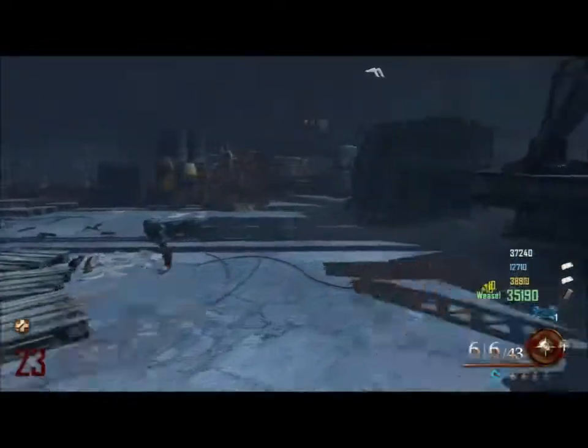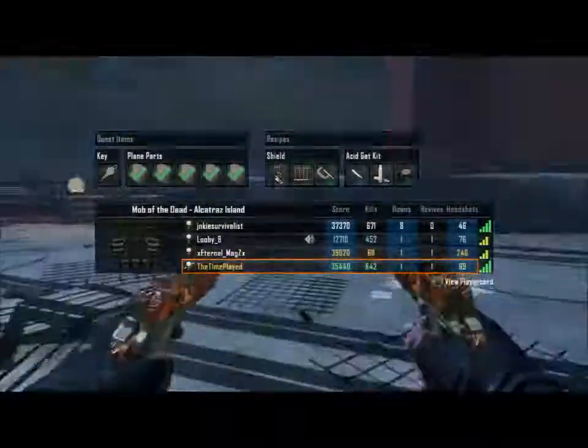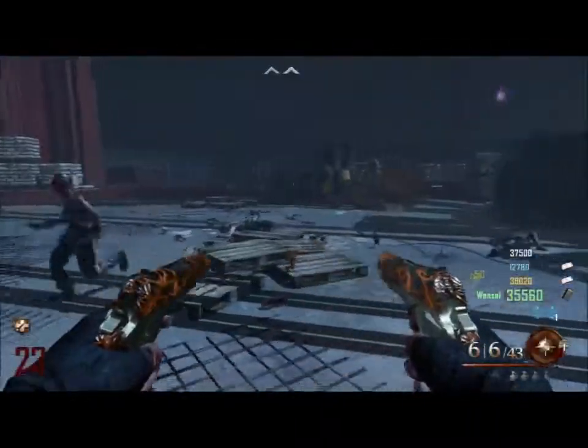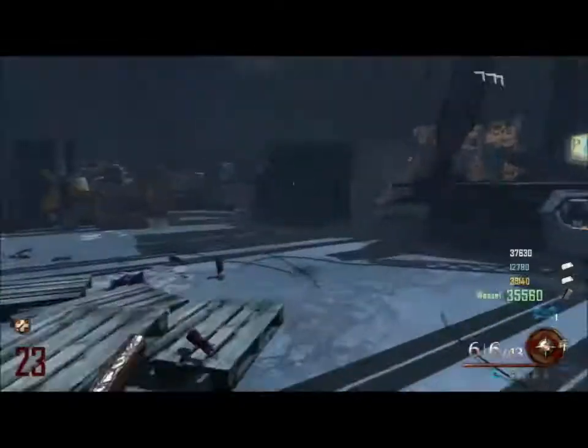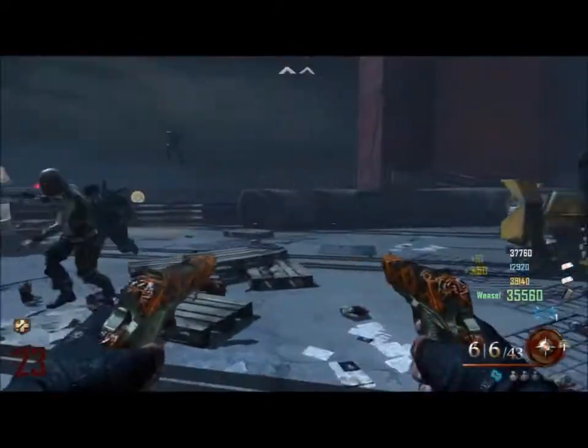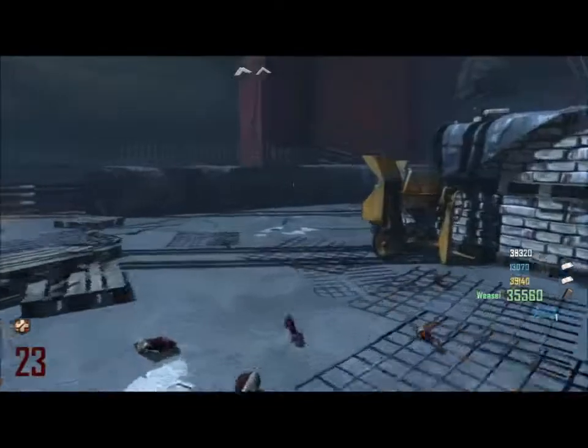You zap that spoon, then go and revive yourself. That's step two — you go to the cafeteria, and you then need a hell's retriever. You throw your hell's retriever at the spoon lying on the table in the back of the cafeteria, and then you will receive a spoon, which will be a temporary melee weapon.